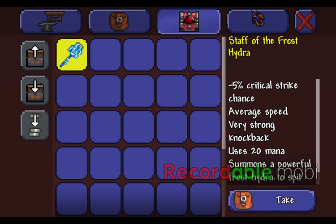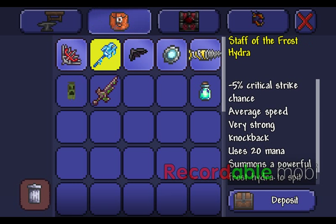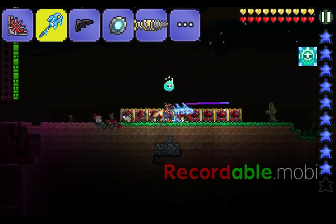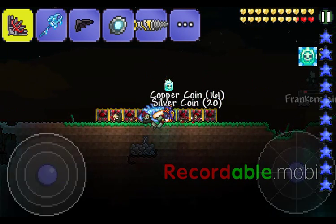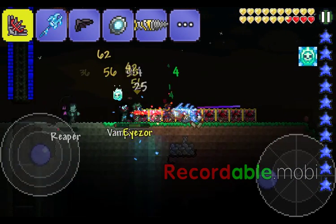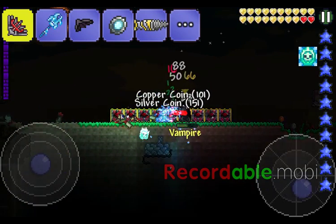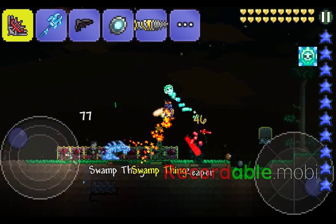Next is the Staff of the Frost Hydra, and this is my second favorite weapon out of the four weapons you can get from the biome chests. It summons a powerful Frost Hydra to spit ice at your enemies. Watch - it sometimes takes a while to load up, but boom boom - this thing is great for keeping enemies back from you.